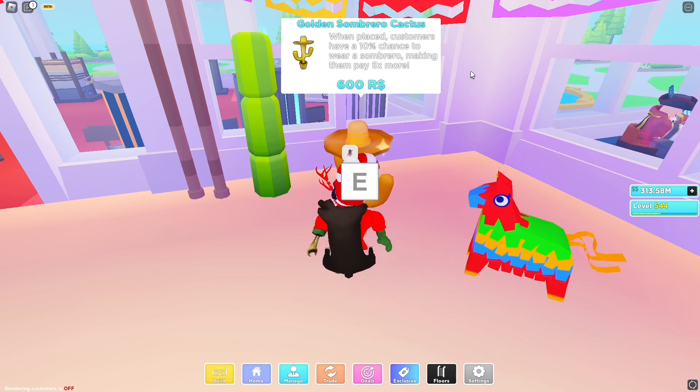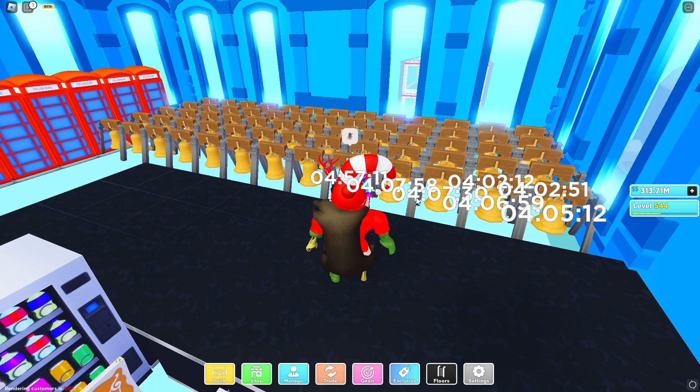The golden one gives a 10% chance of a sombrero customer. The money per customer is the same for each one — you just get sombrero customers more often with the golden one. So if you want to spend 600 robux for it, go for it. I think it's worth it. You could also buy this and maybe trade it for some royal sets, but that's not really the point of this video.